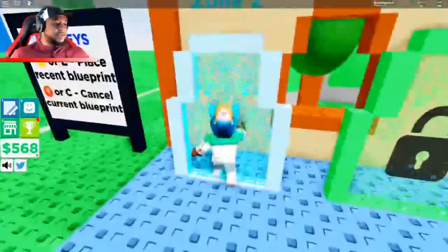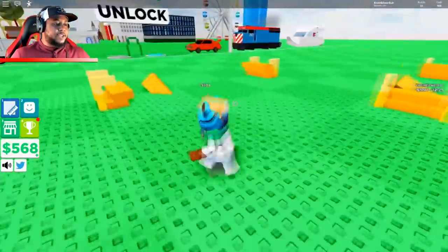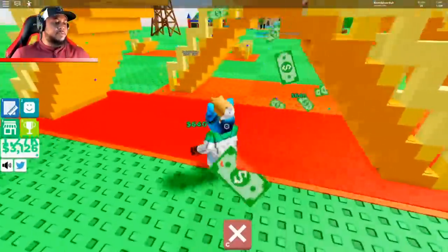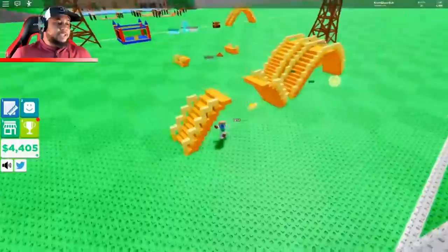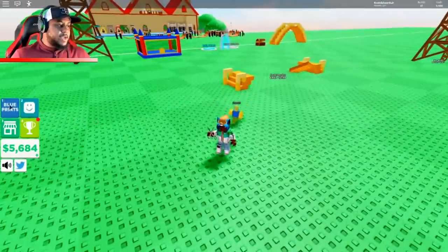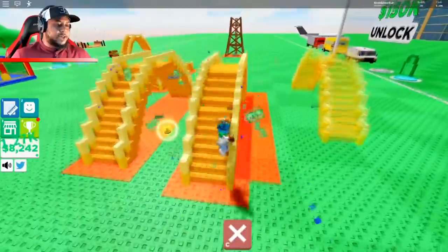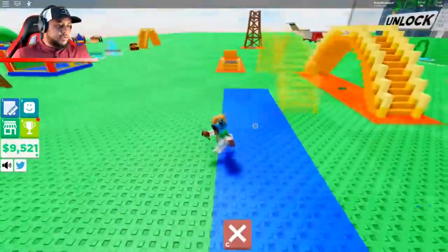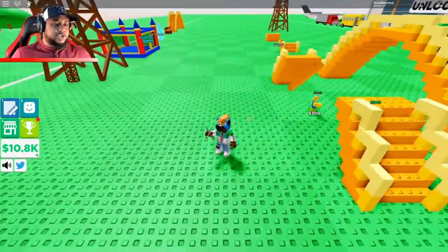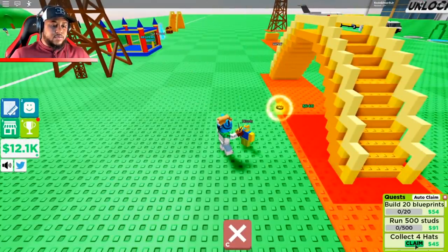We have the scissors and we teleport back — freaking awesome! Blueprints — let's do the bridge, should be a lot faster now with the scissors. I'm building them right next to each other trying to stack that cash up. Every time we complete the bridge we're getting 640 bucks. We're at 10k right now.